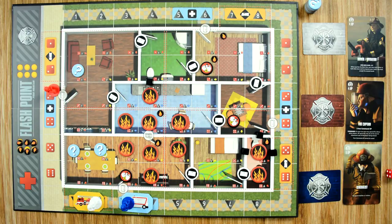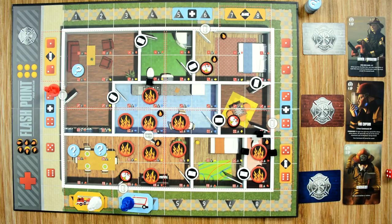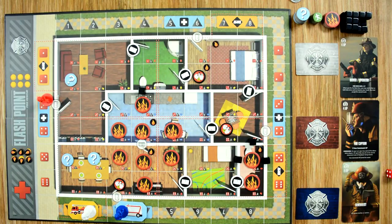Flashpoint is played over an undefined number of rounds, proceeding clockwise with each player activating their character. During each player's turn there are three phases: take action, advance fire, and replenish POI markers. This continues until one of three conditions is met: firefighters rescue seven or more victims (win), four or more victims are killed in the fire (loss), or the building is destroyed by having all black markers on the table (loss). Let's look at each phase in more depth, starting with take action.